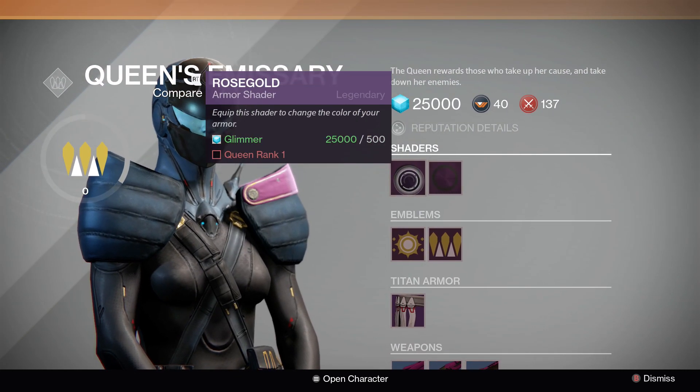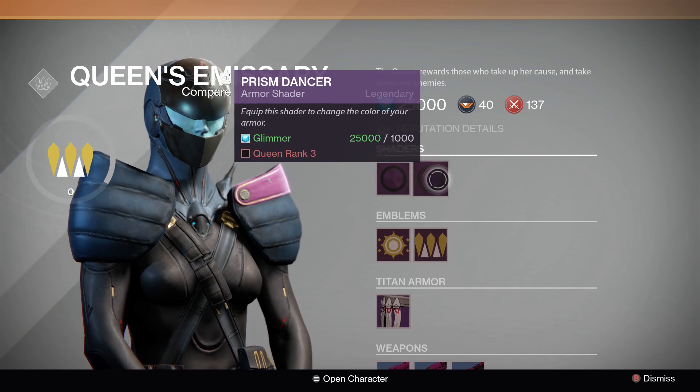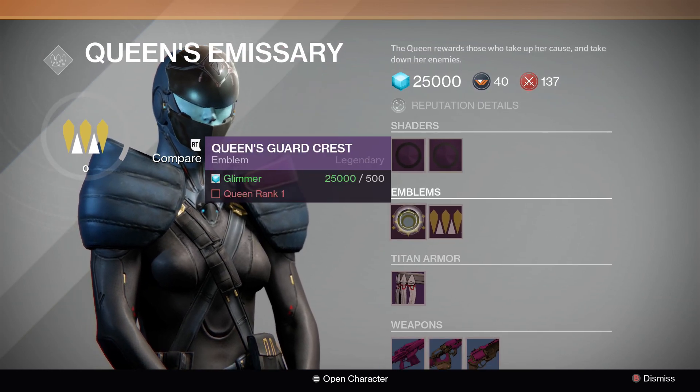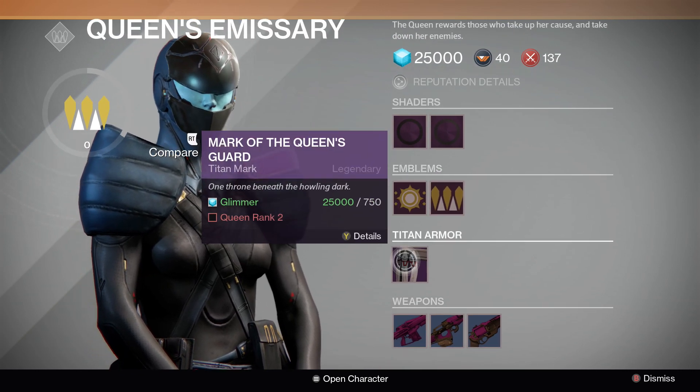Here you have two shaders: Rose Gold, which requires you to have rank 1, and Prism Dancer, which requires rank 3. You also have a Queen's Guard Crest Emblem, which requires rank 1, and a Crown of the Sovereign Emblem, which requires rank 3.